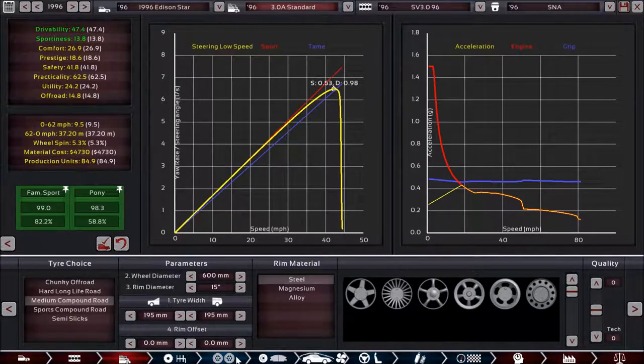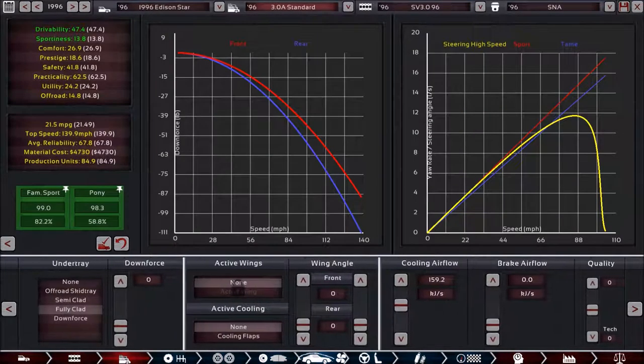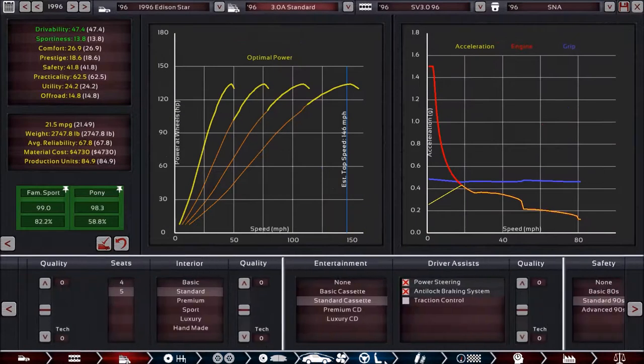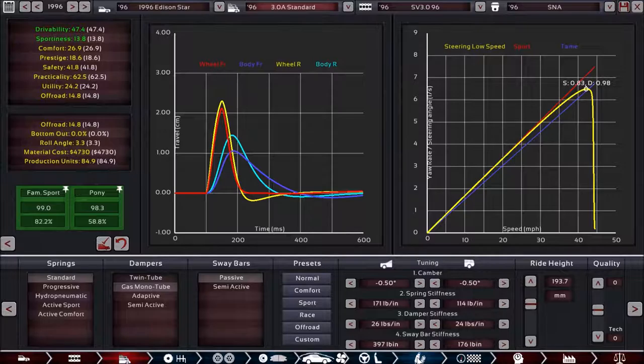The tire setup is pretty much the same, as are the brakes. The aerodynamics change because we require more airflow for cooling with the larger engine, but as I normally do, it's about 10 above the required cooling. The interior setup is exactly the same — this is still the standard trim. There are some differences with the suspension setup because of the difference in engine weight, so I balanced things a little bit differently, but it shouldn't be too much of a departure.